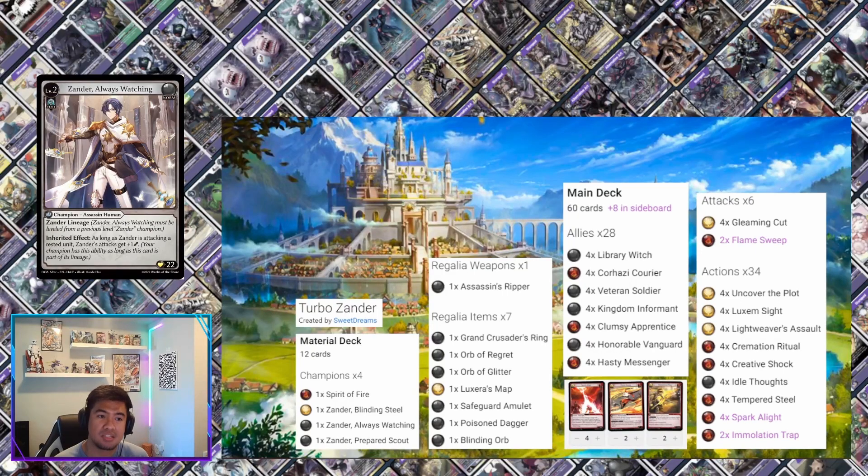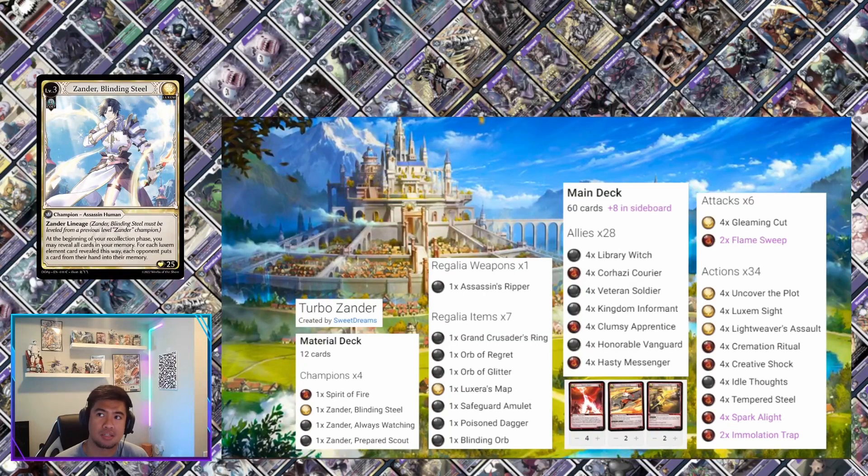This deck takes advantage of Xander 3, Blinding Steel. A lot of decks I've seen or tested don't actually use this third Xander much. I'm not really going into Luxem — I'm just taking advantage of the assassin class. In this deck we turbo into Blinding Steel Xander Level 3 because that's actually one of your main win conditions. At the beginning of your recollection phase, you may reveal all cards in your memory, and for each Luxem element card you reveal, each opponent puts a card from their hand into their memory — great hand control. Triggering your Luxem cards when you reveal from memory is also a big deal, especially at your recollection phase.